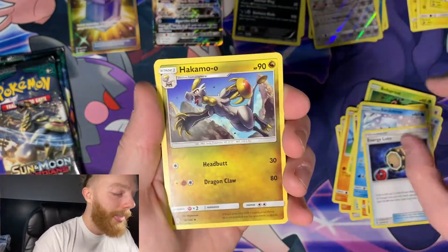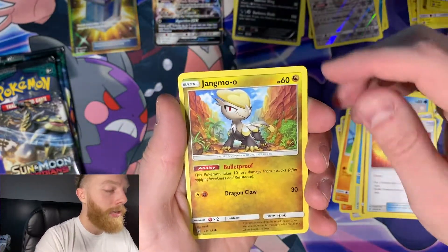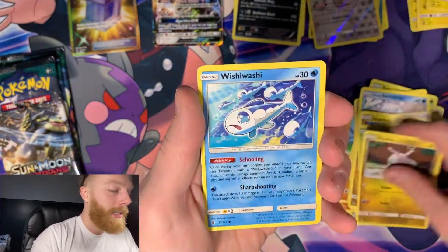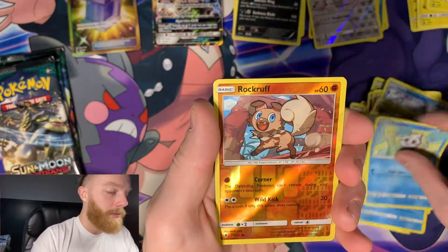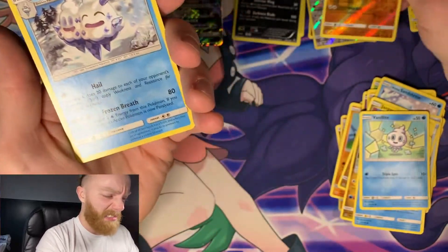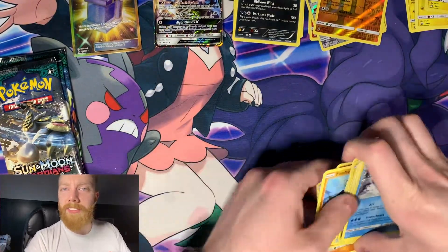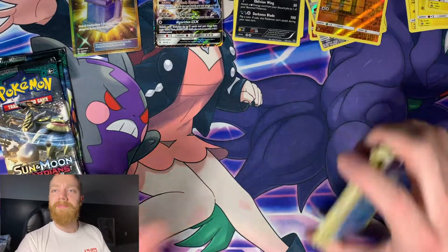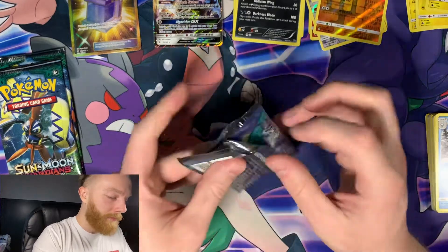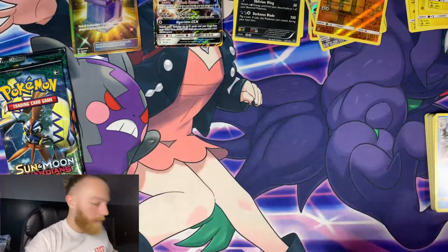Energy Lotto, Hakamo-oh, Rescue Stretcher, Jangmo-oh, Wimpod, Goomy, Vanillite - you suck - Reverse Holo Rockruff, and a Vanilluxe for the rare. Ugh, gross. We're just not gonna include it in the rare section - not that rare, and I don't even care. So I had two really good packs and then one disappointing pack.